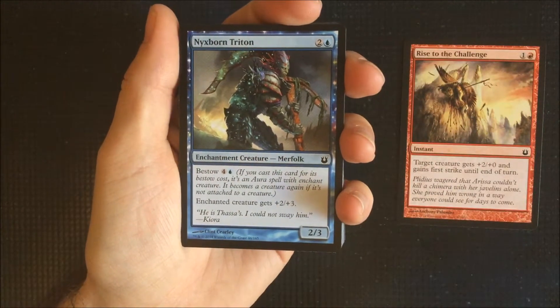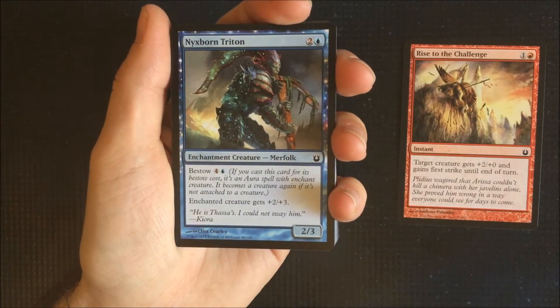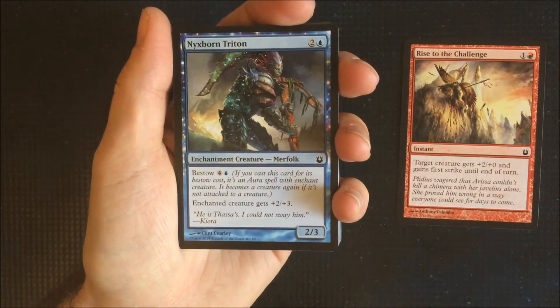Enchantment creature, Nyxborn Triton. You can bestow this onto another creature for plus two, plus three, and of course if that creature dies you'll still be left with this enchantment creature. So bestow cost is five and natural cast is three.